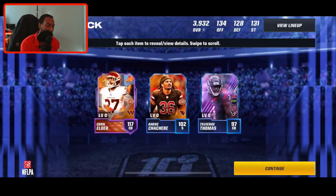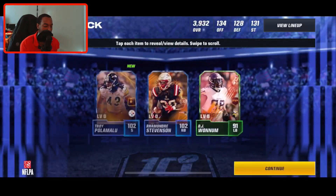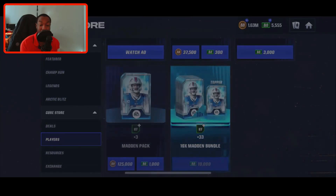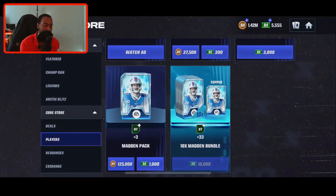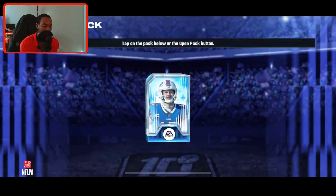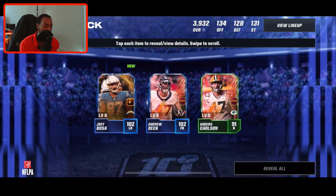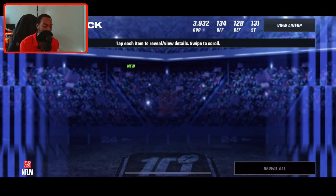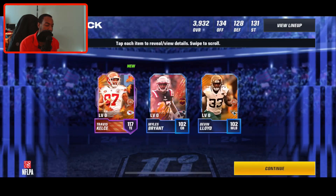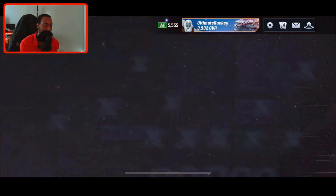We get an epic player — I'll take that. I do not recommend trying this at home; I don't really use my coins like that so I don't really care. It's so easy to make coins in this game. We'll open all the way down to a million coins — one million coin Madden pack opening right now. We open one more pack and get another epic player. I'll go ahead and take that, but again, I do not recommend trying that at home.